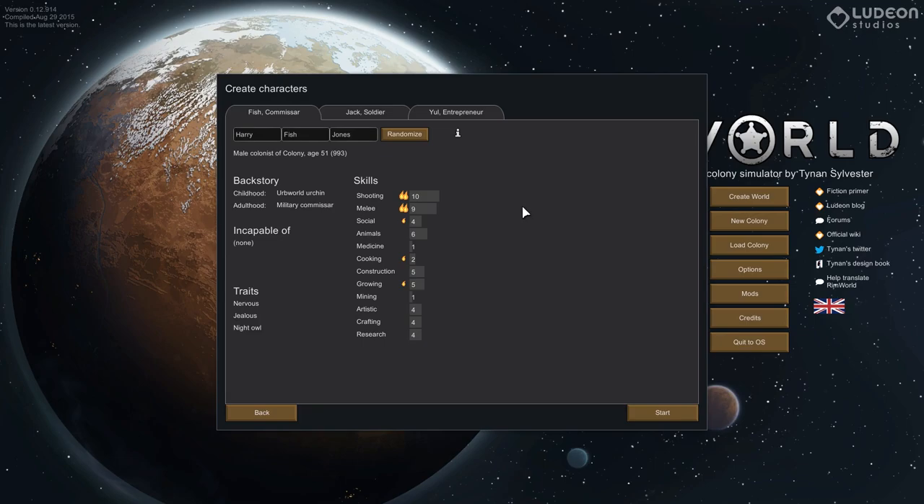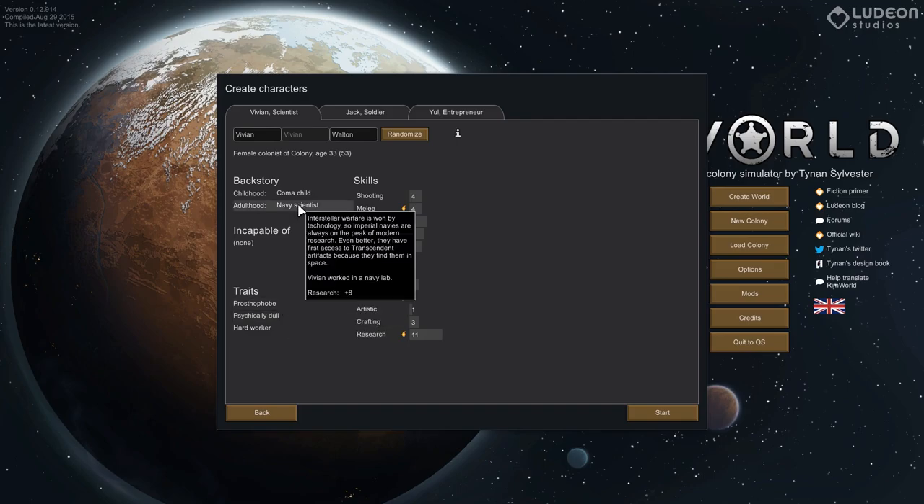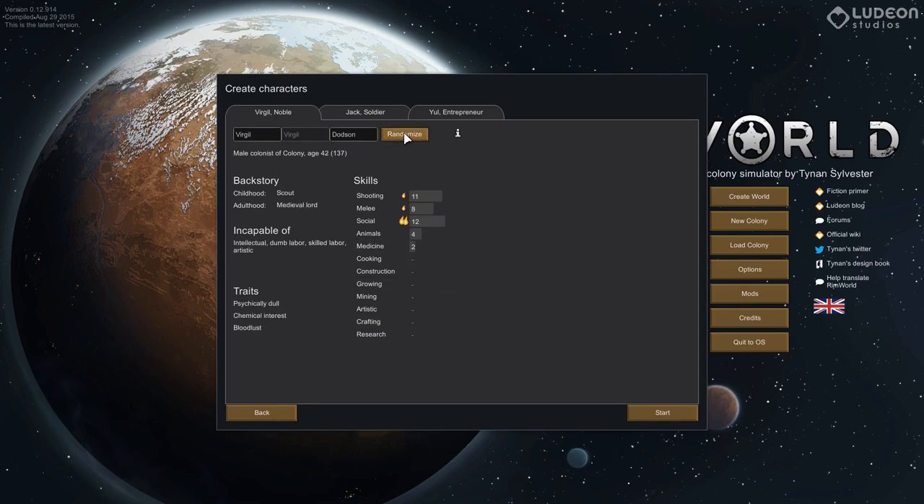Now we have to decide who we want to bring with us. I should probably target people who like the heat because it's going to be warm out there — looking for heat lovers or heat tolerance. Hard worker, bloodlust — he's 87, never mind. Cold tolerant, nope. Dull, prostophobe, navy scientist but your stats are garbage. Careful shooter, psychically dull. What's with all these cold lovers?